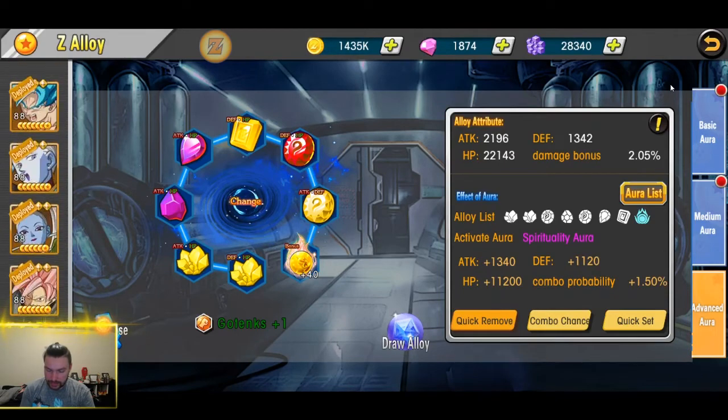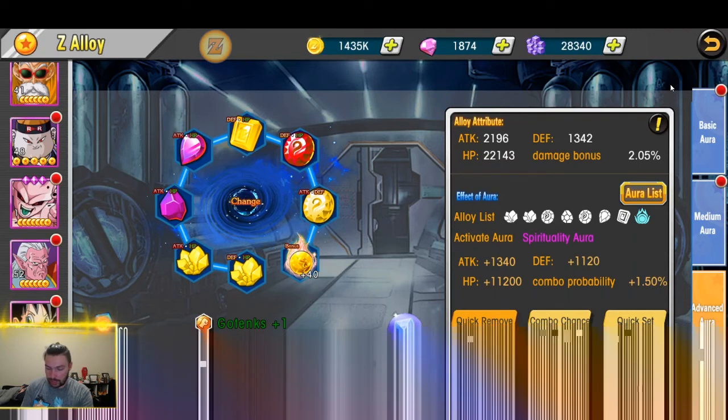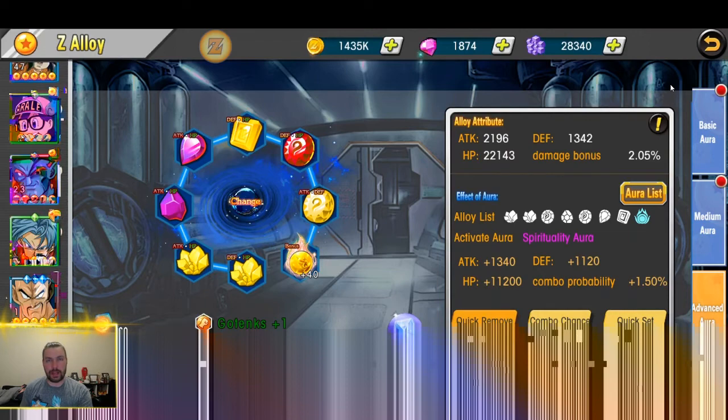I see a lot in the Facebook chat asking about Z-Alloys. Guys, even if it's a great quality, level it up. When you decompose an alloy, you will always get 100% back — your gold and your shards. So do not miss out on an aura simply because you don't want to use a gray or a green while you're waiting for purples. Use them all, level them up, and as you get better quality you can decompose them to re-level. You won't be out anything. There is no point in not having your team optimized.